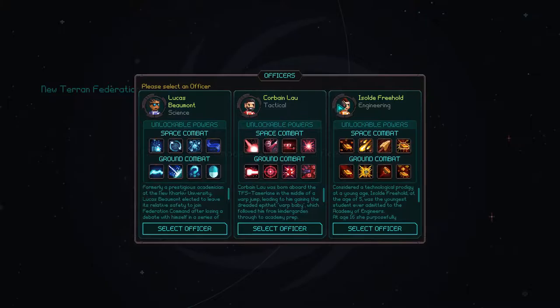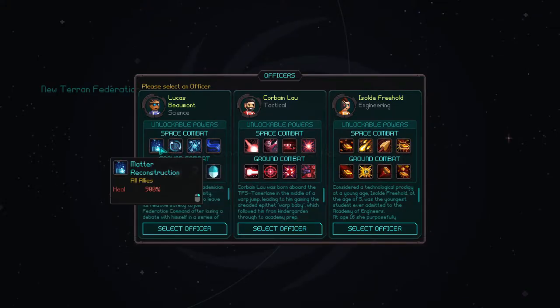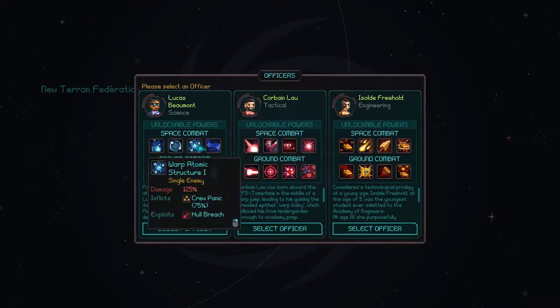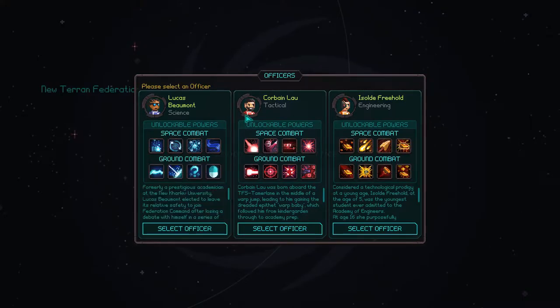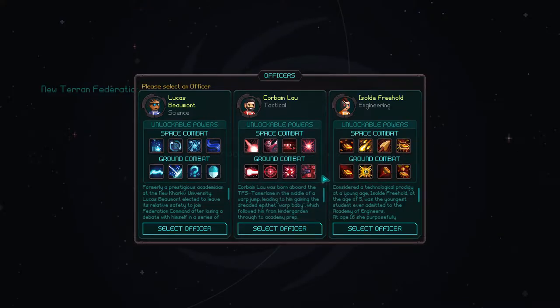Choose your first officer. I actually like the engineering class — we'll go through them. Science officers are more of a support class; they don't really have great offensive powers, so I wouldn't find it a great choice for your first one — it's healing with weaker attacks. Corbin Lau kind of suffers from the opposite: he has all damage attacks but no real healing or support abilities.